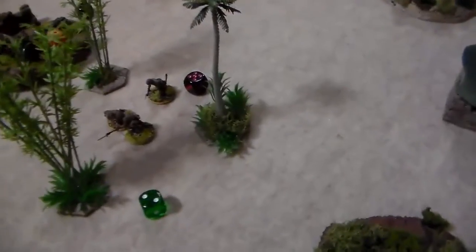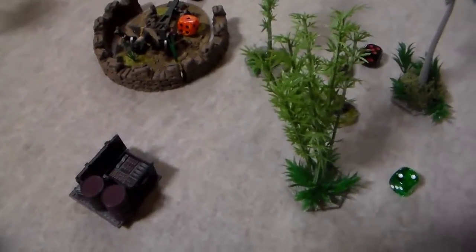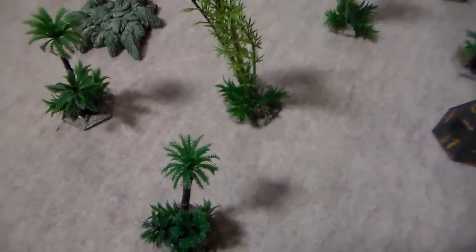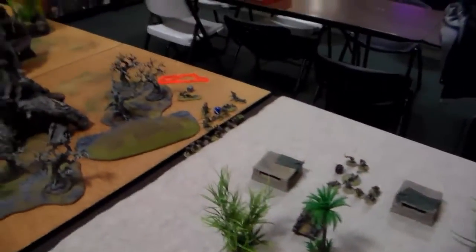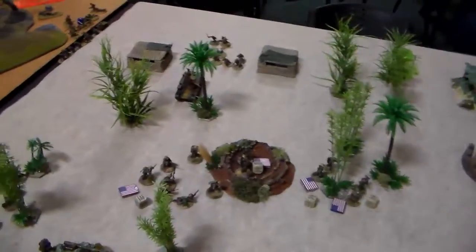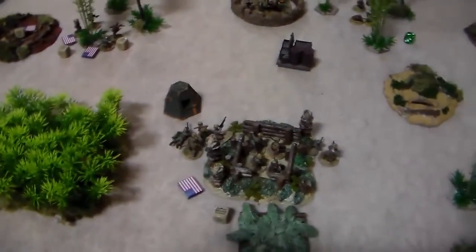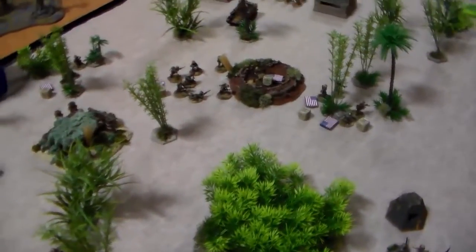This squad in the middle got whittled down some more from mortar fire. The heavy howitzer in the middle direct-fired onto my squad sitting right here and just obliterated it — killed seven guys and put six pins on them. It was pretty crazy. Then he moved some snipers over there, and he has a flamethrower and ATR still to come in. Right now on the board I only have two infantry squads left and Joe has one infantry squad left. You can hold the objective with anything except a vehicle.